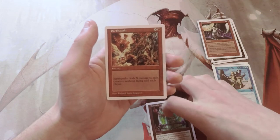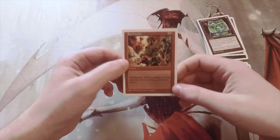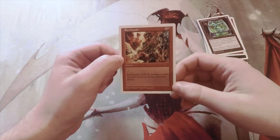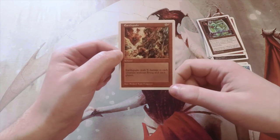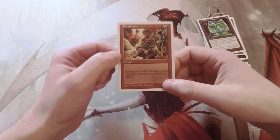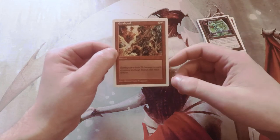Pyrotechnics and Earthquake. Okay, that is definitely the rare. Earthquake is X and a red for a sorcery — it deals X damage to each creature without flying and each player. A super powerful card. It works very well with Fireball and things like that — it's essentially a replacement for Fireball. This is great as a board sweeper theoretically.